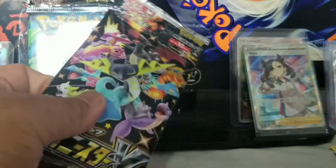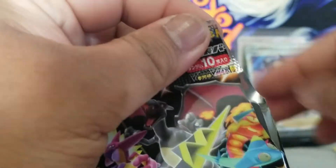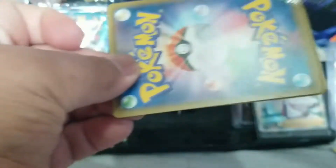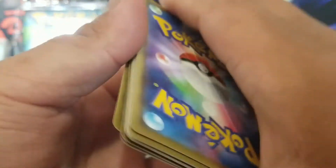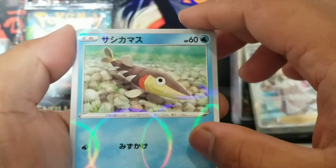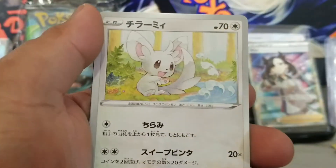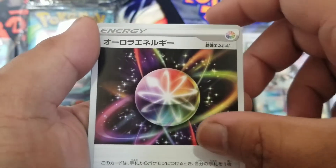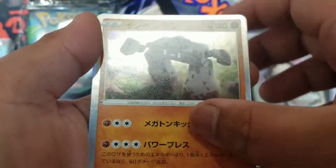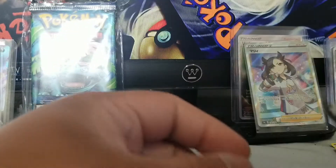And lastly for this grab bag — Shiny Star V, always save this one for last because it's dope. Code card to the front. We got Arrokuda, Hatenna, Mr. Mime, Mancinno, Incense Beetle, some kind of energy — Stone Journey, Stone Journey, Golisopod, and Ditto V — that's cool.